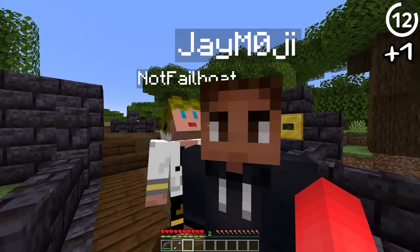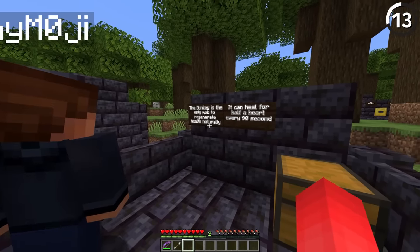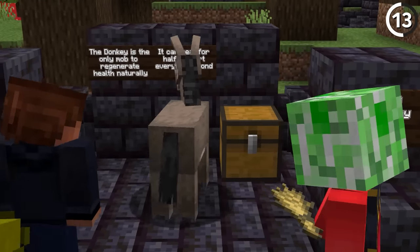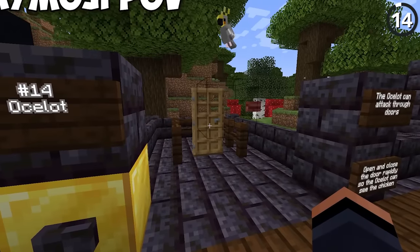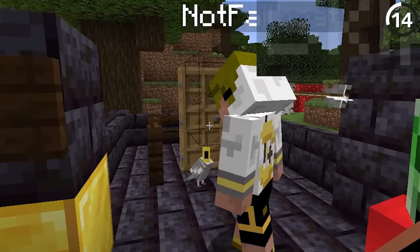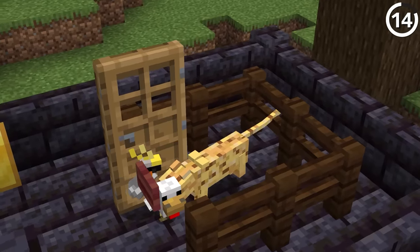The donkey is the only mob that's able to regenerate health naturally. If you summon a donkey and tame it, after about 90 seconds it'll regenerate half a heart. The ocelot can actually damage a chicken through a door — and let's hope it's only a chicken and not a parrot. Don't hit Hurt Box.